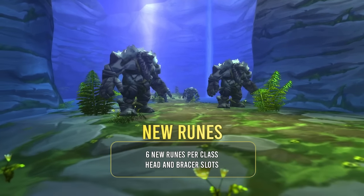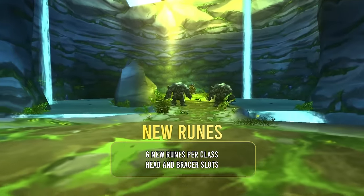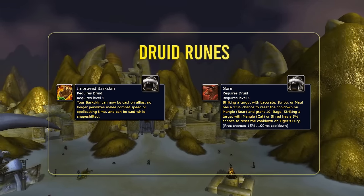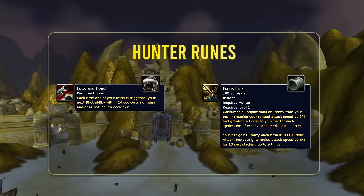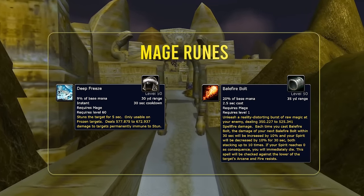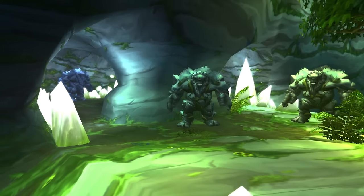There are going to be around six new runes for each class, covering head and braces slots. Honestly, it's pretty much all the runes that were datamined for Phase 2 but didn't make it in, with a couple that took me by surprise. Druids get Gore and Improved Barkskin. Hunters get Lock and Load and Focus Fire. Mages get Deep Freeze and Arcane Blast — and they said if you're starting a new mage you'll get Arcane Blast surprisingly early, which sounds dangerous to level with but looks like it'll absolutely chunk.